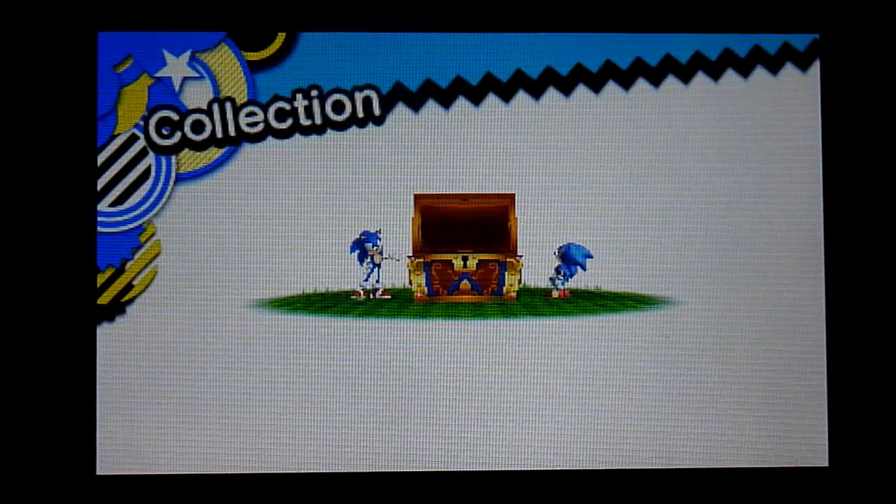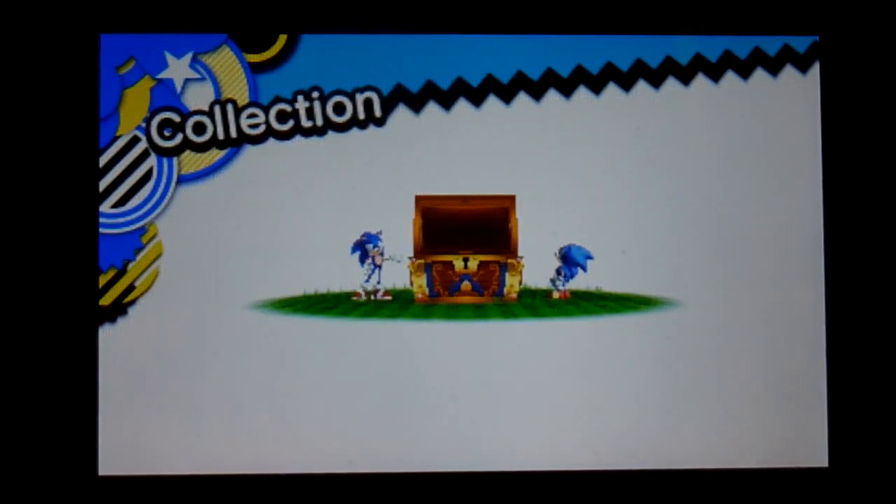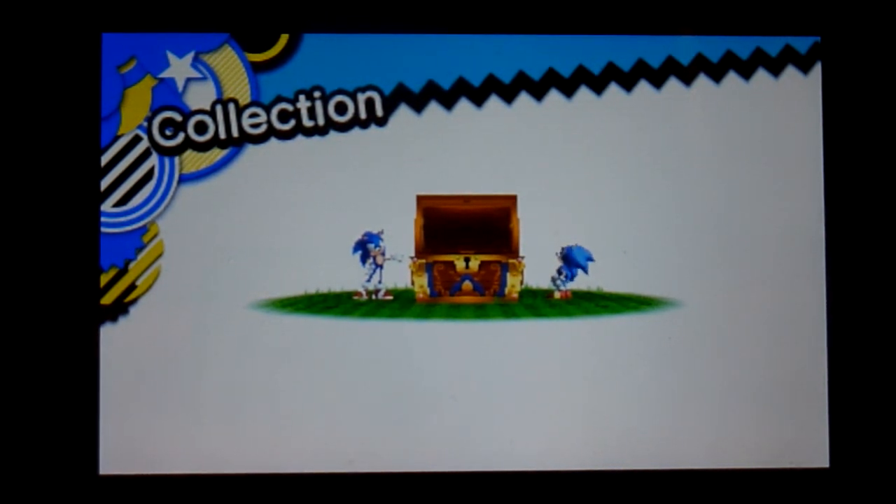Alright, so pretty much now we get the move Stomp, which you can do by holding the down button and pressing the B button, and you will stomp on the ground — which is pretty helpful in certain levels. So that is the end of this walkthrough. See you guys next time when we do Water Palace Zone. See you guys next time!